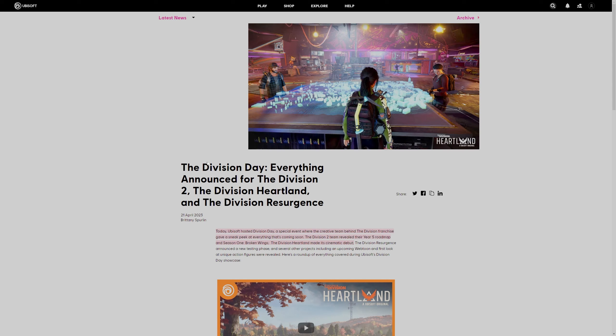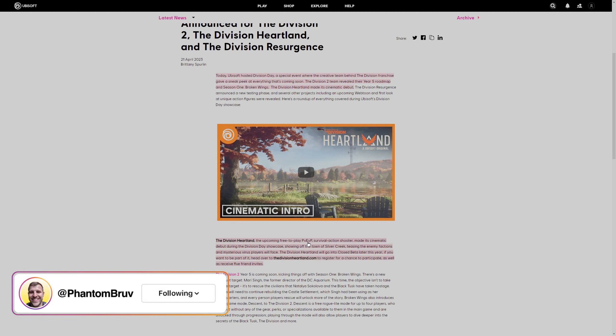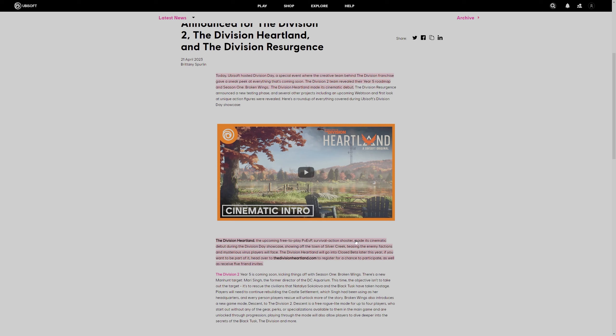Today Ubisoft hosted the Division Day, a special event where the creative team behind the Division franchise gave a sneak peek at everything that's coming. The Division Two team revealed their year five roadmap and season one, Broken Wings. The Division Heartland made its cinematic debut — the upcoming free-to-play PvEvP survival action shooter — showing off the town of Silver Creek, teasing the enemy factions and mysterious virus players will face.